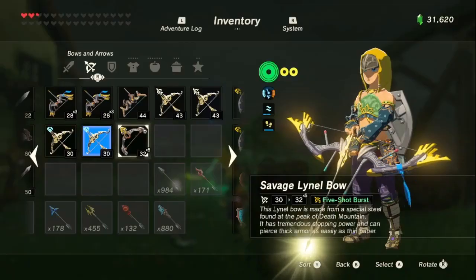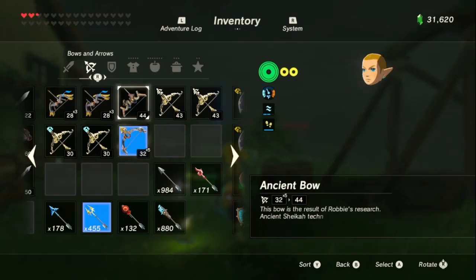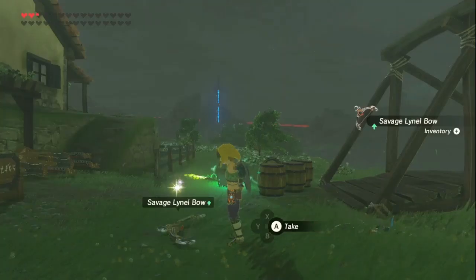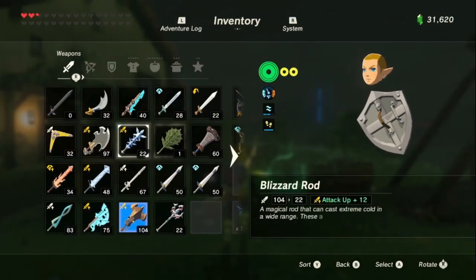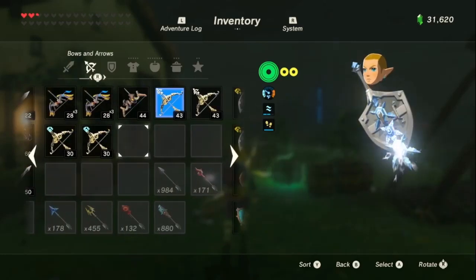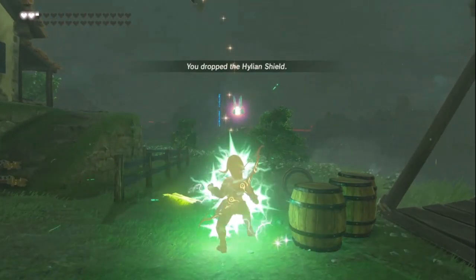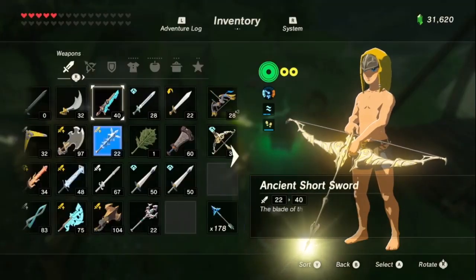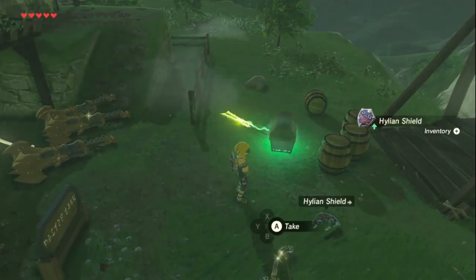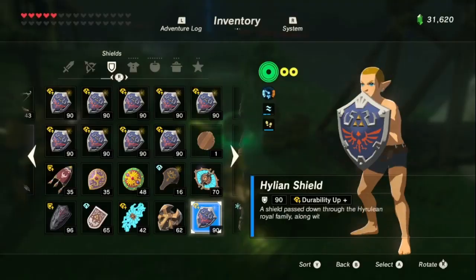Did I desync too hard? There we go. Now this is why you want to have a blizzard rod — you kind of need a blizzard rod for bow duplication. We're gonna equip a different bow after picking up the blizzard rod. Oh that's my bad, I ran into there with the shield. But as you can see Link has no clothes on — that's how you know we're in the correct desync.